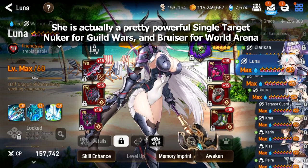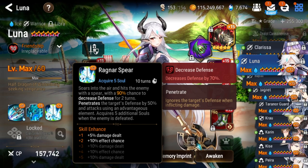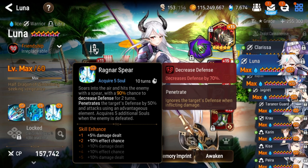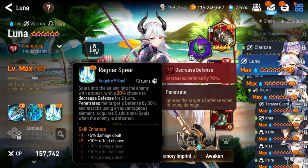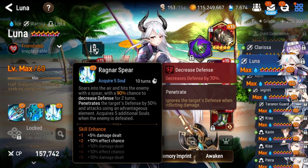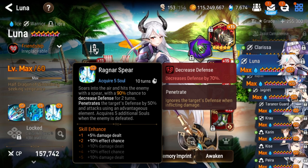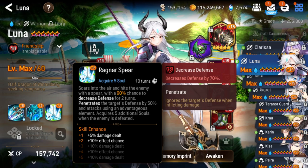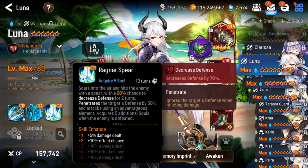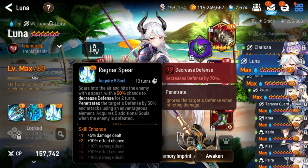Let's talk about her skills. Her S3 is a single target attack with a 100% chance to defense break once you max enhance it, and it also penetrates defense by 50% — so even against a non-defense broken target you're still doing a lot of damage, even against tanks. Keep in mind this will always attack with advantageous element, so you won't miss against earth units like Romu even though you are an ice unit, unless they have a Moonlight Dream Blade or built-in evasion like Violet.